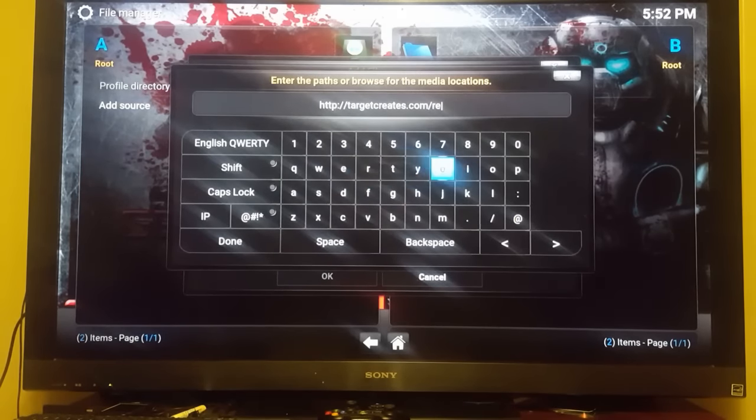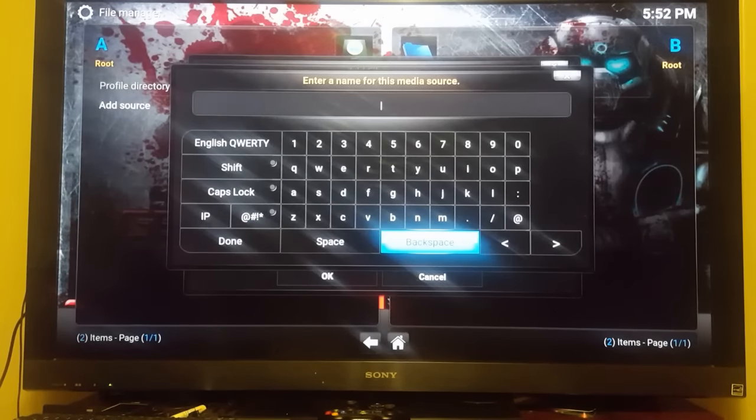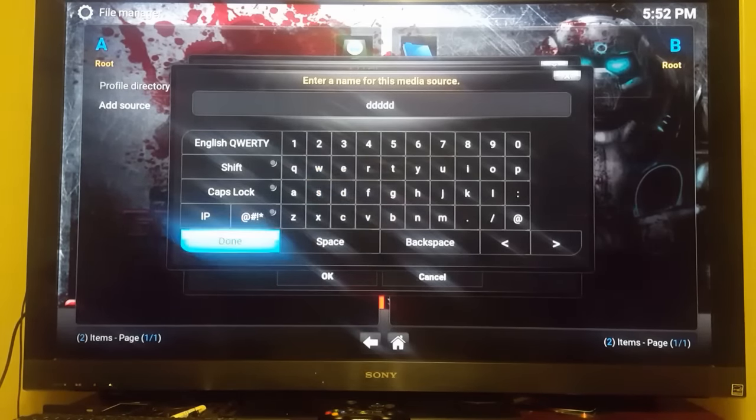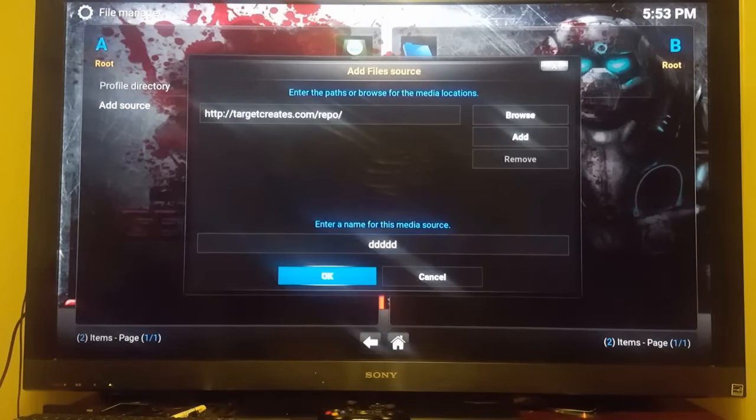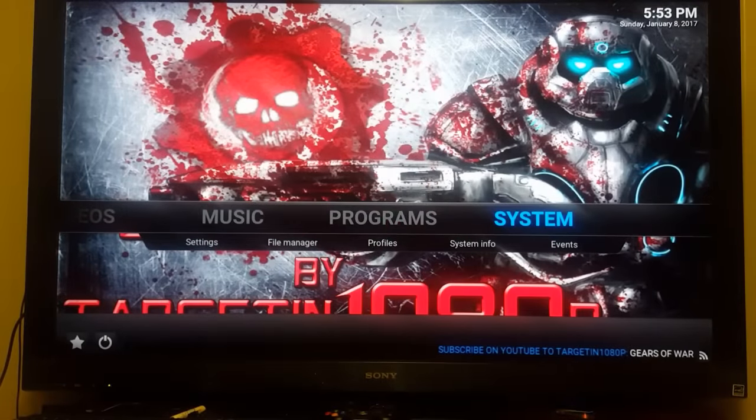Now if you need to pause it, make sure you enter this exactly like you see it. Once you're done, go ahead and click Done, then drop down and click in that spot, backspace it out, and name it something easy that you'll be able to recognize — I'm just going to name it 'ddddd,' something simple. Click Done, then hit OK.